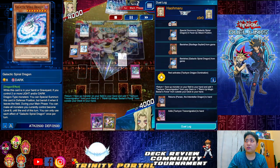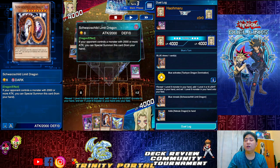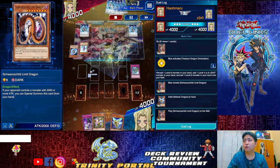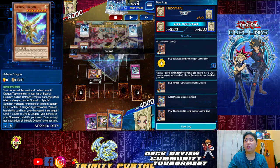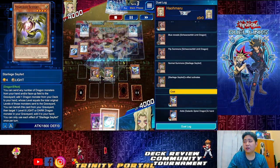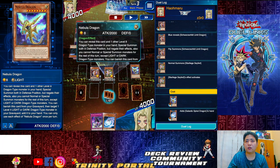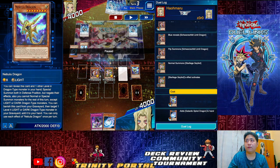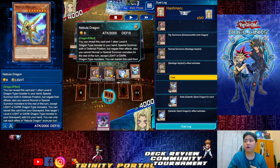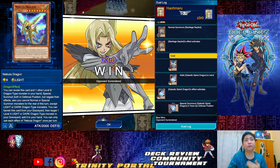He returns and gets Transmigration but cannot do much — same as my situation. Now I get Limit Dragon. The skill activates once per turn, twice per duel, so I show and summon Limit Dragon and get Nebula Dragon to hand. Flip it up, summon Star Lich, discard Nebula — Nebula's graveyard effect lets you banish it to target one level four dark or light in the graveyard and add it to hand. There are many cards with graveyard effects: Star Lich, Galactic, and Nebula.